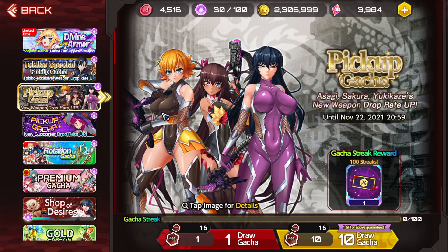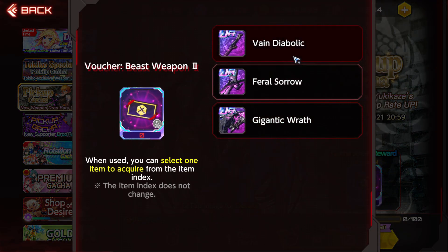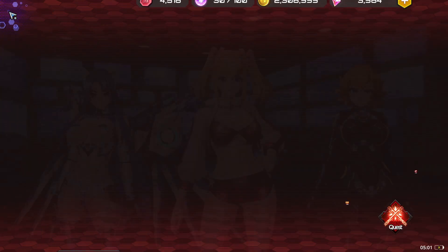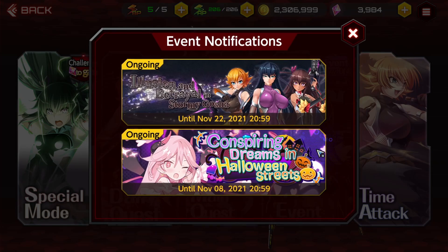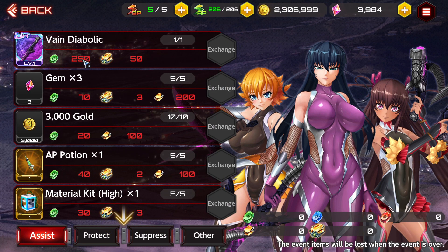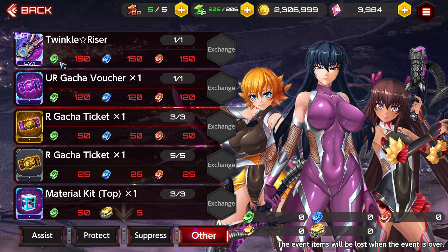Moving on, the next thing we have is the pickup gacha for Asagi Sakura with a new weapon drop rate up. We have three weapons: the Vein Diabolic, the Feral Sorrow, and Gigantic Wrath. These are similar weapons to the ones from a previous event with Obero, Asuka, and Kirara. There's also a new event that they never teased, and it has an exchange post where you can get each weapon, including a Sakura weapon as well. Big W!